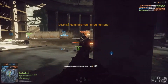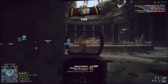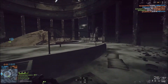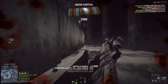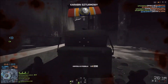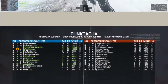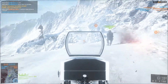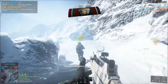Witamy na kanale Legion.pl Battlefield. Dzisiaj zajmiemy się omówieniem niesłychanie skutecznego zestawu dla szturmowca, a mianowicie jako broń główna FAMAS, natomiast jako broń dodatkowa to Desert Eagle 44. Wcześniej niezbyt byłem przekonany co do FAMASa z uwagi na trudność w kontroli ognia i małą ilość pocisków w magazynku, które kończą się niesłychanie szybko. Natomiast ostatnio zmieniłem zdanie i w chwili obecnej wydaje mi się, że FAMAS jest piekielnie mocny.